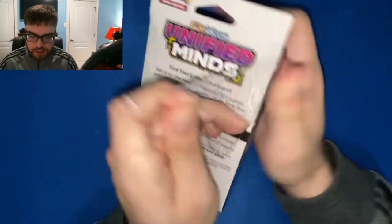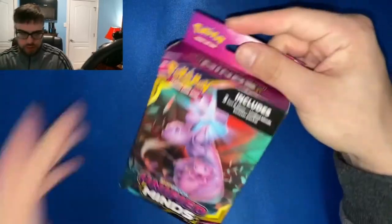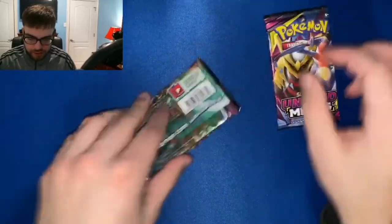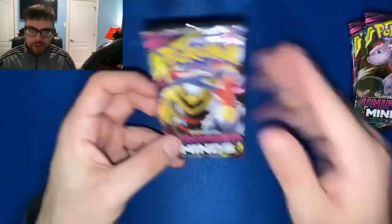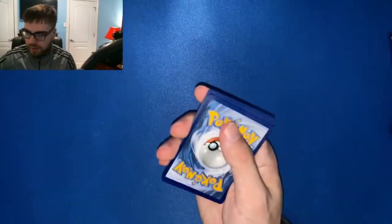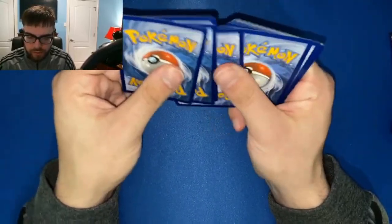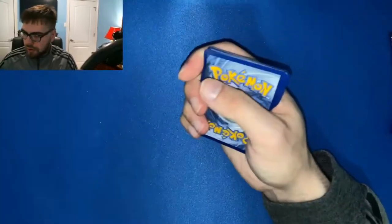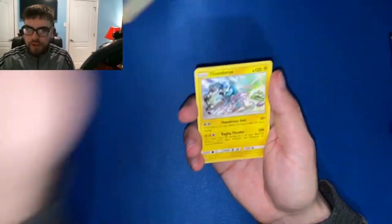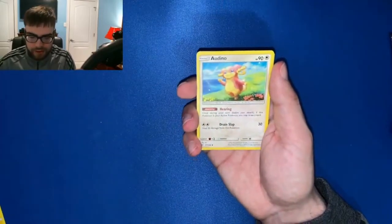Let's jump into Unified Minds — surely we'll get something from here. See what we got. Giratina, Muonmutsu, and another Giratina. Let's just jump right in — we need some heat. Code card for you guys. One, two, three, and four. Water energy, darkness, Thundurus — somehow not a rare — Audino.